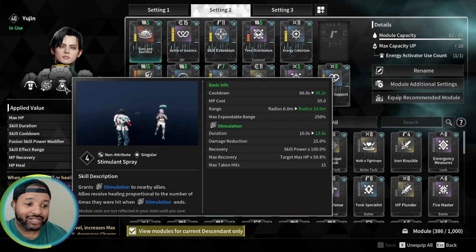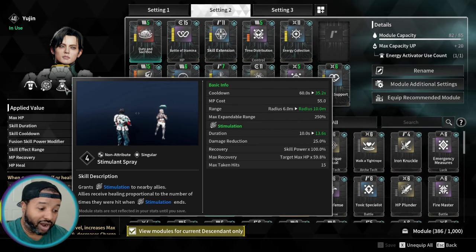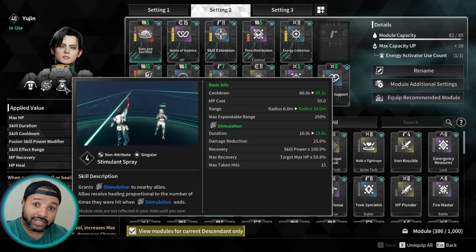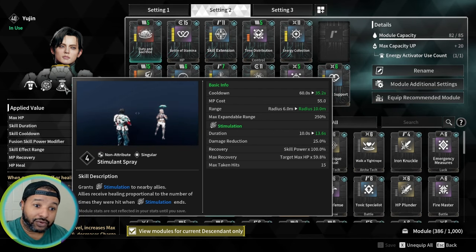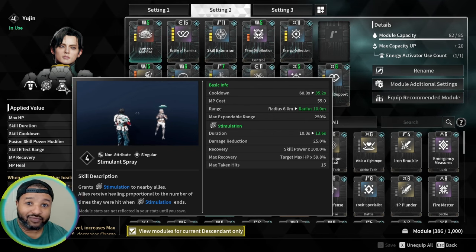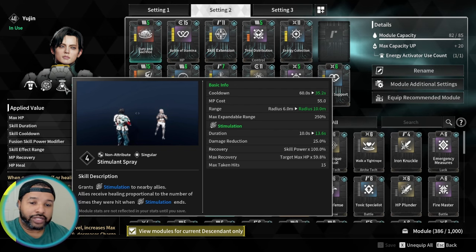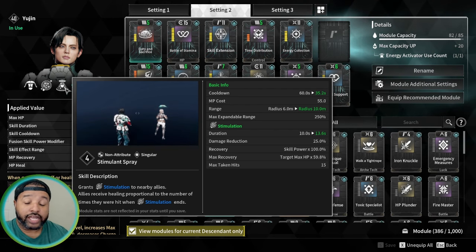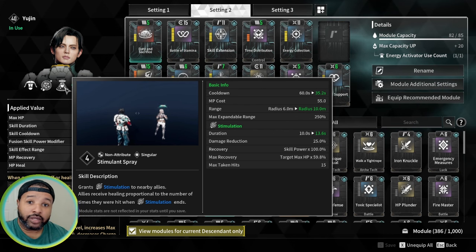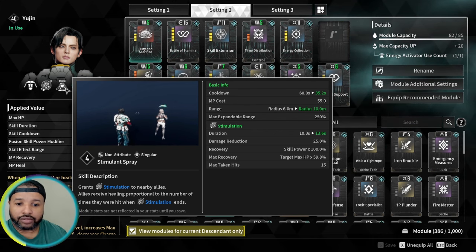The heal is that strong, which is why this is arguably his best mod in the game. I would say this is his number one mod, with First Aid right behind it. First Aid changes the drone if you don't want to follow somebody around with it, but Duty and Sacrifice gets you back to full health in about 30 seconds.